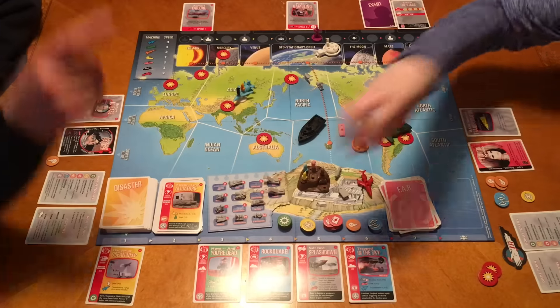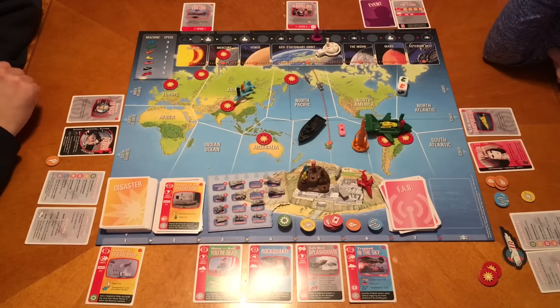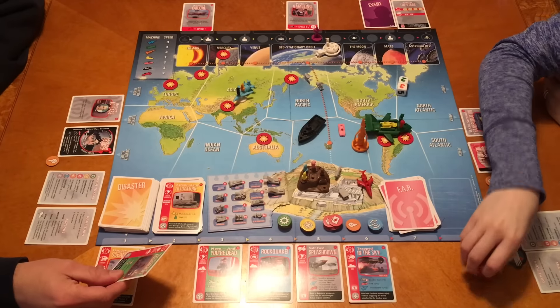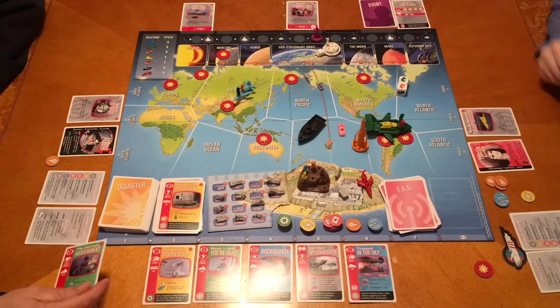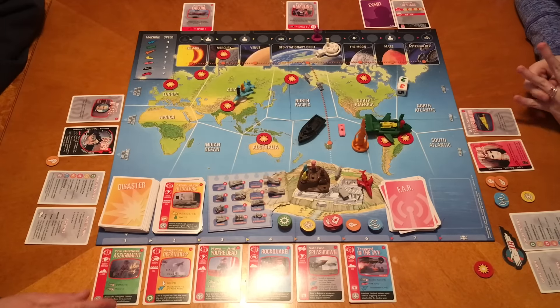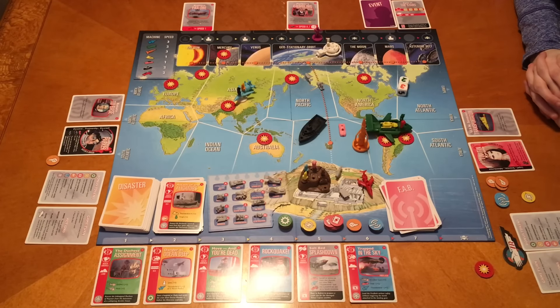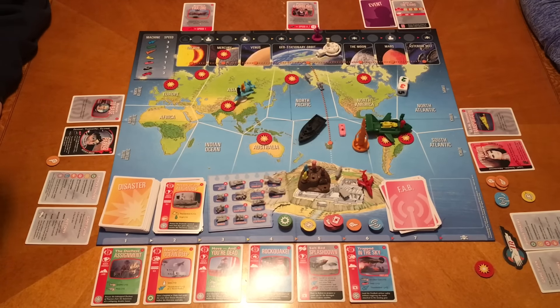Where do you need those tokens? Mercury and Asia. Draw a card: the Duchess Assignment in North America, needs Domo and the Mole. BJ and the Bear! That was a show from the late 70s, early 80s - about a guy who drove a semi and had a pet monkey named Bear.